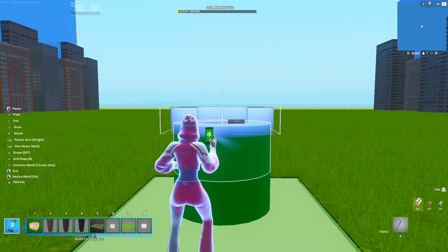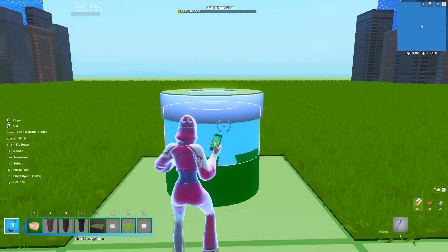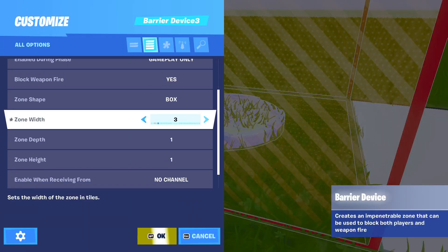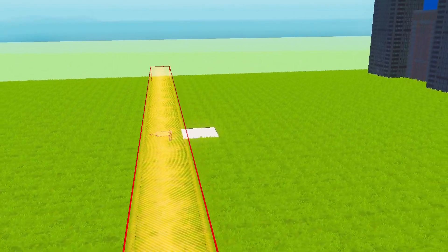Then I started working on the green tubes. For the tubes, I used the primitive shapes and set the color to apple green. After that, I added some barriers so players cannot escape the island, and of course copy and pasted them.